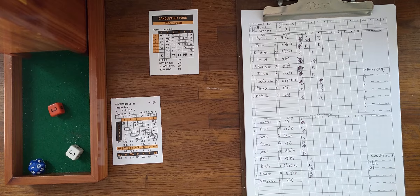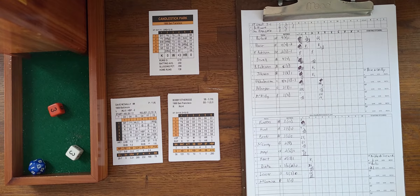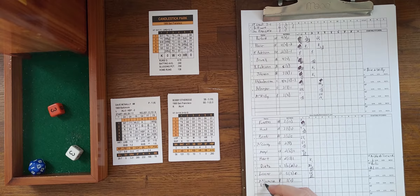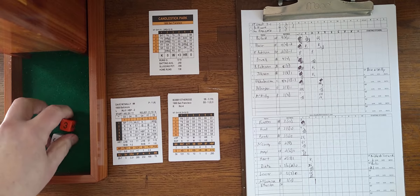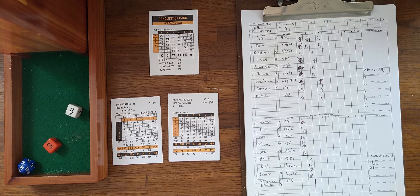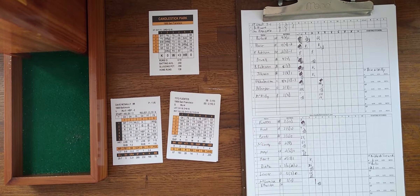The Giants send Bobby Etheridge as a pinch hitter for Bolin in the bottom of the third. Ron Herbal will be the new pitcher for the Giants next inning. Etheridge draws a lead-off walk — he walks at 13 plus a stadium bonus of 3, giving him 16, which qualifies. Etheridge draws the leadoff walk trailing 7-1.